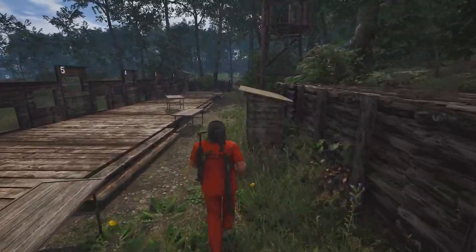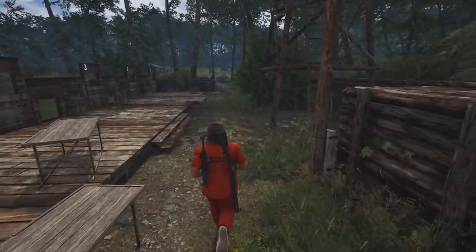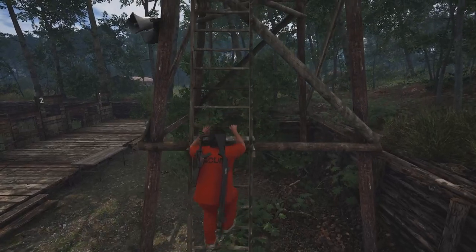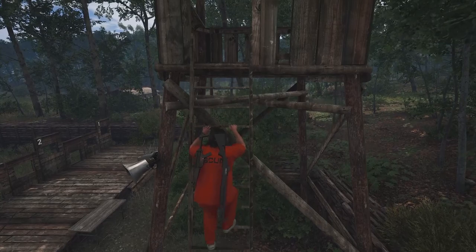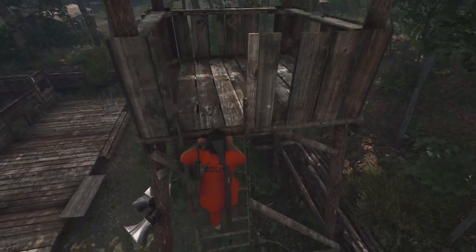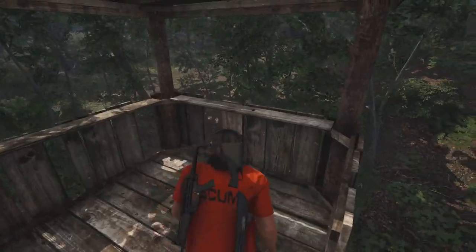First, let's take a look at a few buildings you want to keep an eye out for. These are not guaranteed to have guns, but you have a decent chance at one. And keep in mind, if any of these buildings are on a POI or on the premise of a bunker, the chances for guns is even higher.